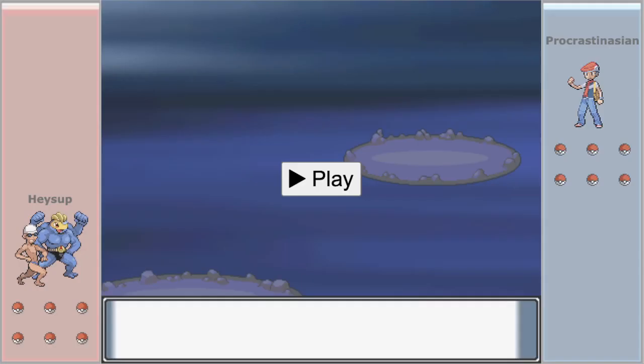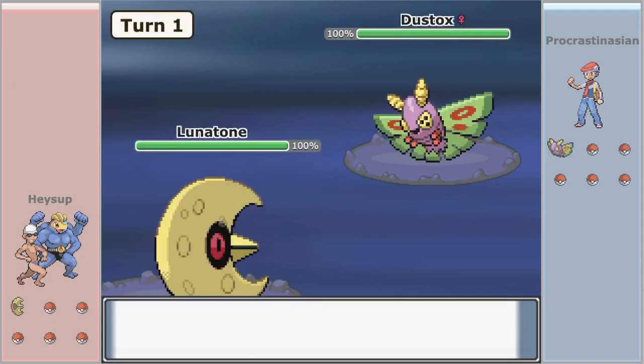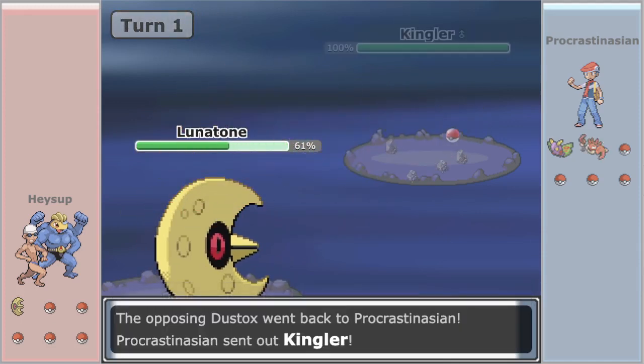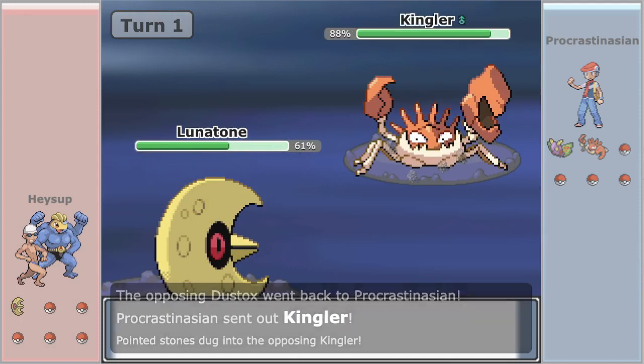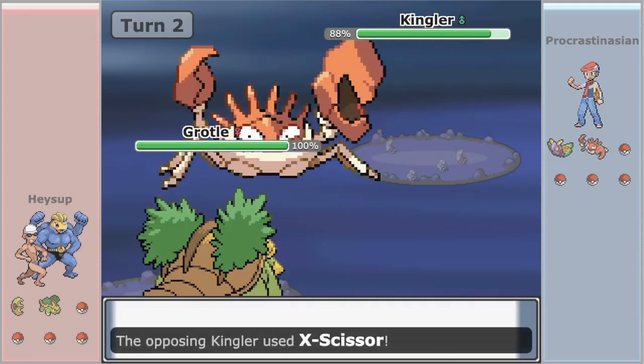We're going straight to DPP — Black-White wasn't played this week, we got an activity win because of some substitute issues. Now we have DPP with Hesup facing off against Procrast. We need to win this to win the week. We'll see the Lunatone lead versus Dustox lead — Rocks are going to go up as Dustox will be able to U-Turn and get some decent damage. Rocks up early is always good in these old-gen lower tiers since there's not a lot of good removal, so this is obviously good for us.